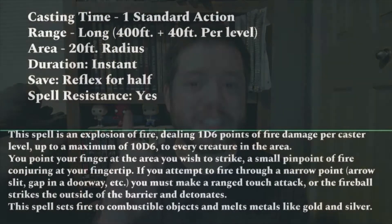Specifically, its statistics: casting time is one standard action, it's a long range going out to 400 feet plus 40 feet per level, so by the time you get it at third level you're looking at 480 to 520 feet total. The area of effect is a 20-foot radius, it's an instantaneous effect, reflex saves for half, and it allows for spell resistance.